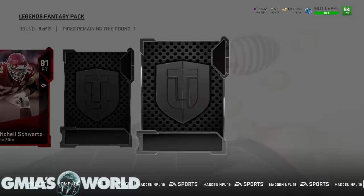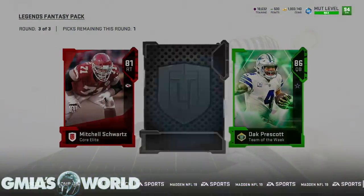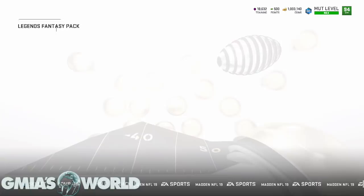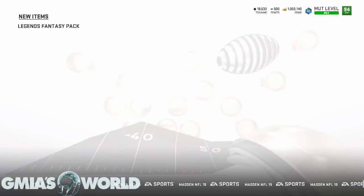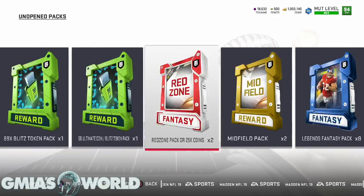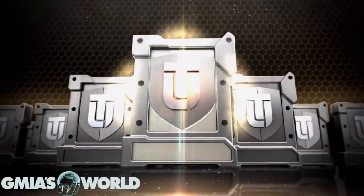That's garbage. Oh — whole screen! Dak Prescott... Keyshawn Johnson, yeah okay. Keyshawn Johnson — alright, that's all good. Let's go. My full legend was Aeneas Williams but it doesn't matter — we're gonna sell him for like 100k.